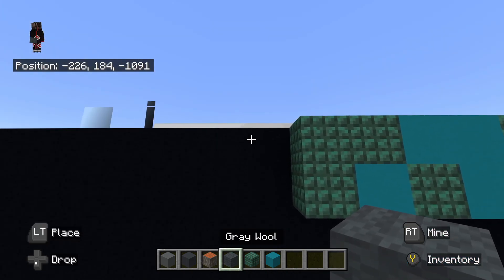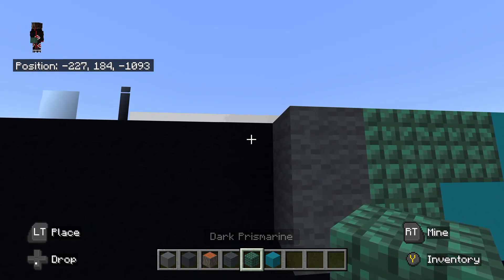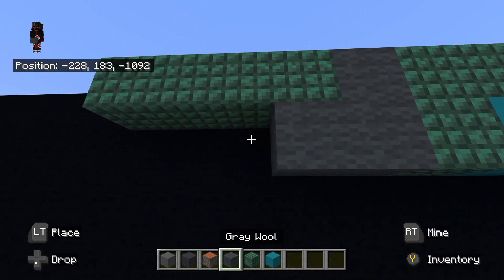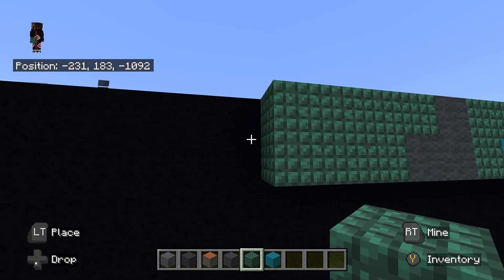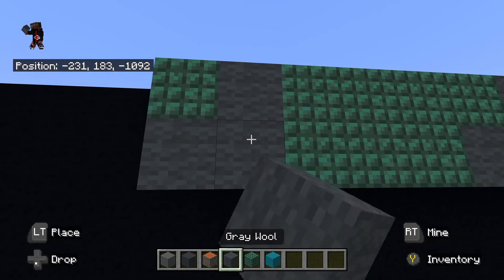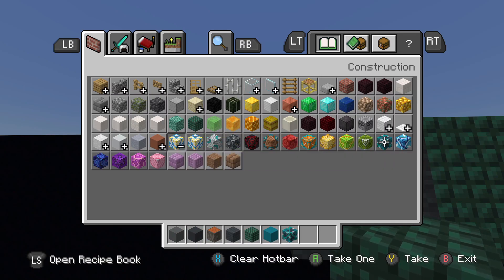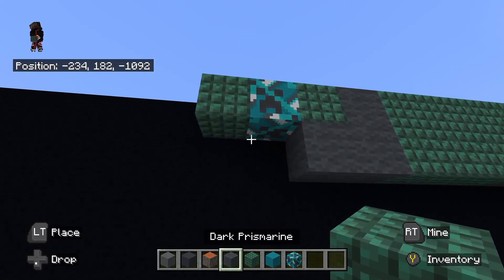To the left of that top dark prismarine, place gray wool going down — one, two. To the left of that gray wool at the very top, place dark prismarine going left — one, two, three, four. Then to the left of that gray wool at the very bottom, place gray wool and dark prismarine all the way to the very end. To the left of that dark prismarine at the top, place gray wool. Then place dark prismarine to the left of the gray wool. Underneath the dark prismarine, place gray wool going back to right. Then to the left of that top dark prismarine, place cyan glazed terracotta to the left. Then place to the left of that cyan glazed terracotta, dark prismarine. Underneath that dark prismarine, place cyan glazed terracotta going back to the right.